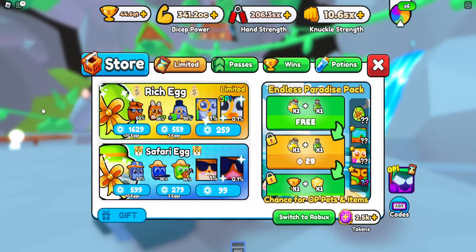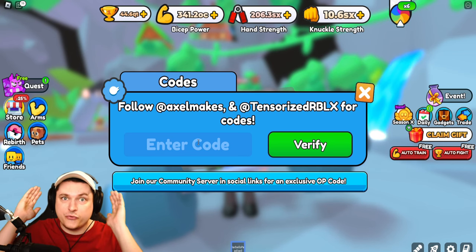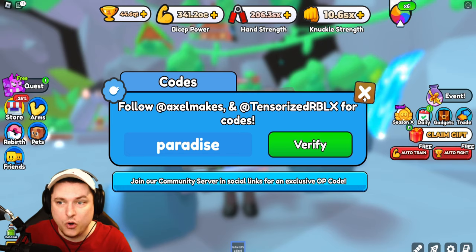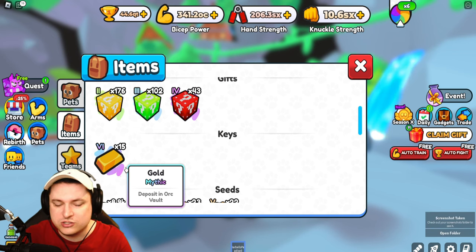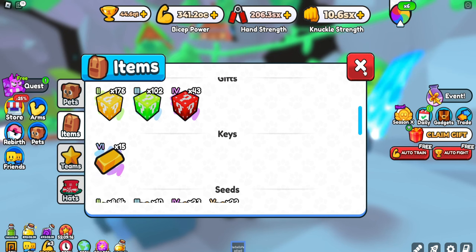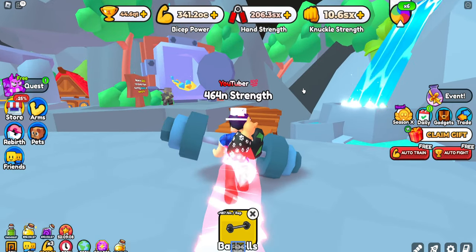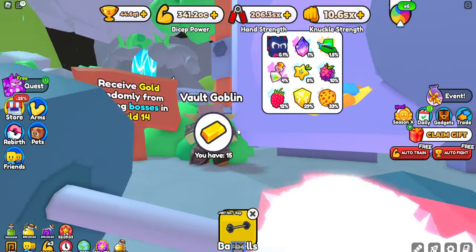Before we continue to the vault, I want to give you guys the brand new code for today's update. This code actually gives you free gold! If you use the code 'paradise' you get yourself a 3x boost for 24 hours and a free gold, which is absolutely awesome. It's so cool that they give this — like with the new spin wheel mechanic, the code gave you one free spin to taste the new system. So you get some free gold from that code, which is great.